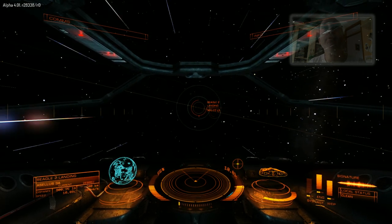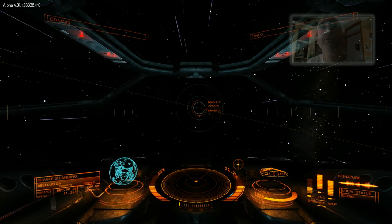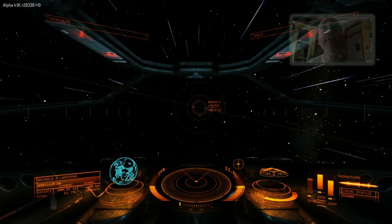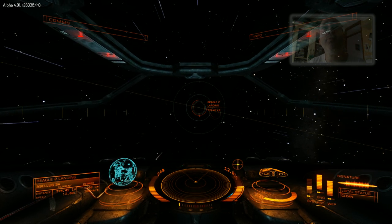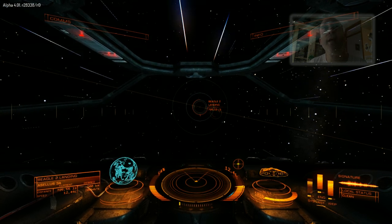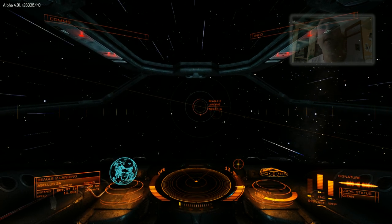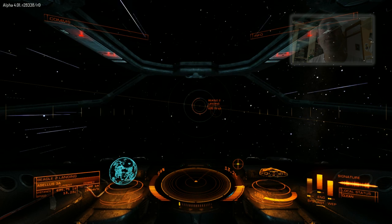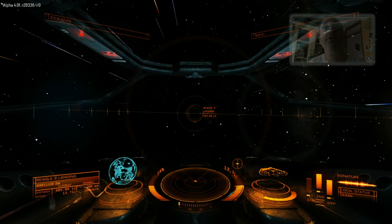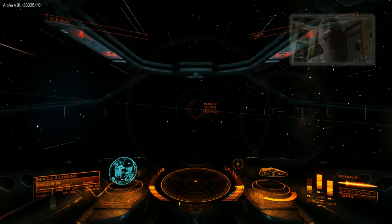Something else I've observed that's really useful: when you're coming in hot on the destination, the space station tends to orbit a planet. You can use that gravitational force to help slow you down — fly away from the planet as you get closer and you need to slow, and that will zap a lot of speed out of your ship. There's a lot of skill involved in this game, and these little nuances really add to it.